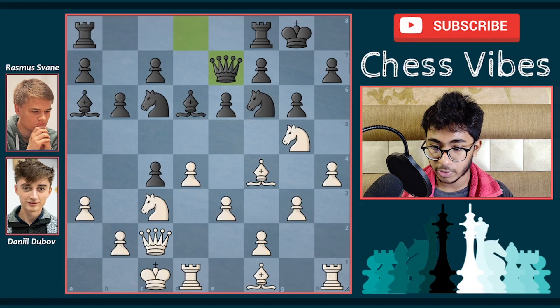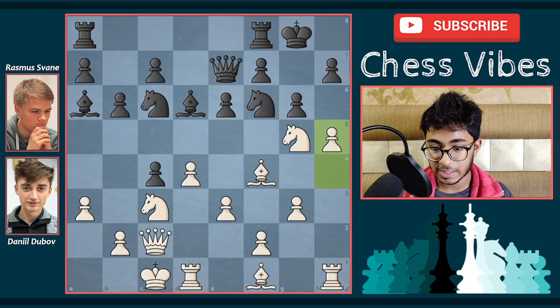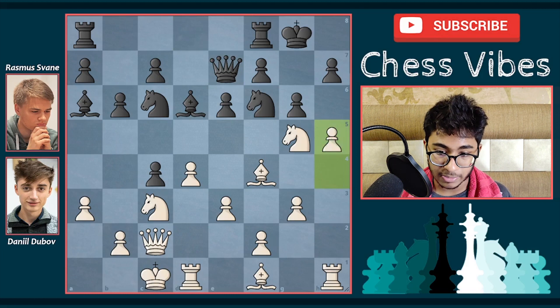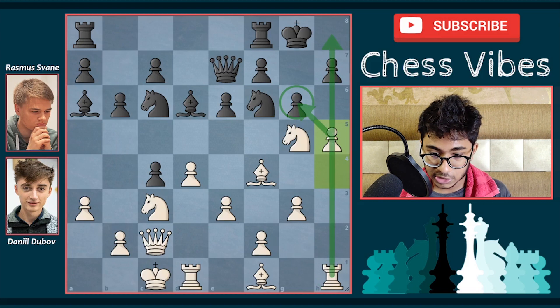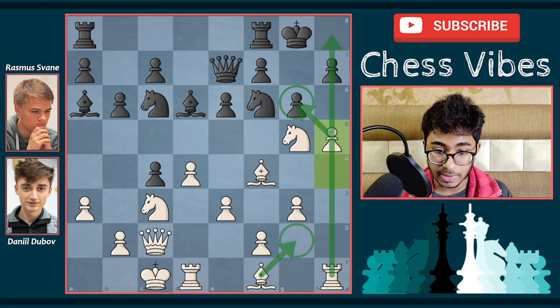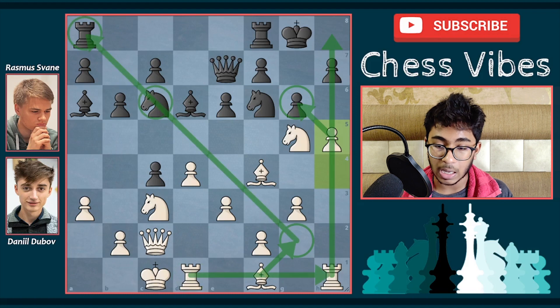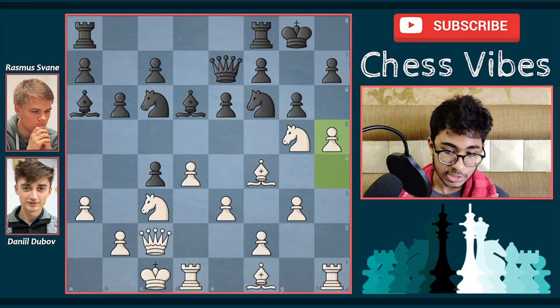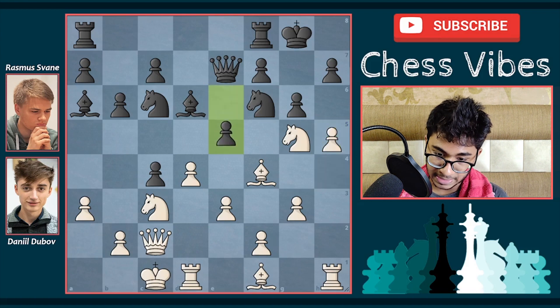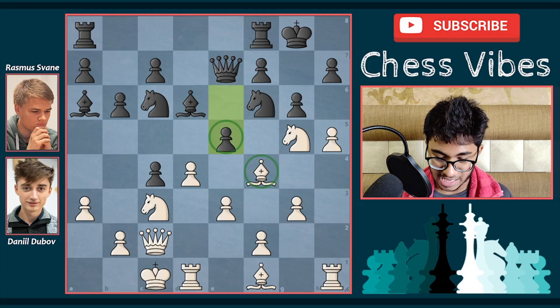In this position, now comes a very natural and very powerful move: h5. The idea of h5 is simple — white wants to capture the pawn on g6 and open the rook file. There are many threats for black: white can even play bishop g2, threatening the knight as well, and the rook can develop. It would be serious trouble for black. After h5, Swain played e5, putting some pressure on the bishop on f4.